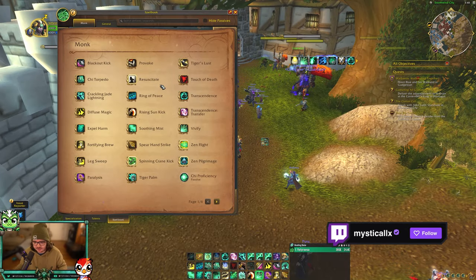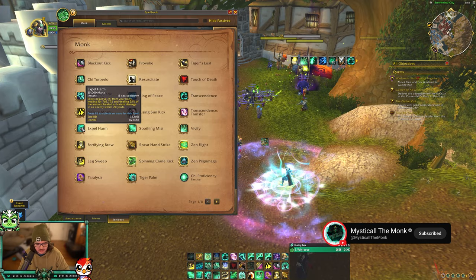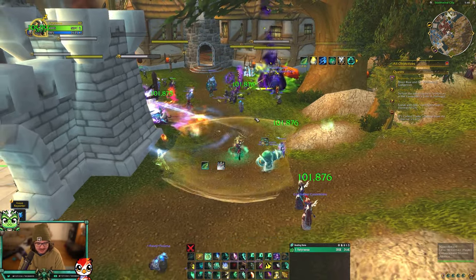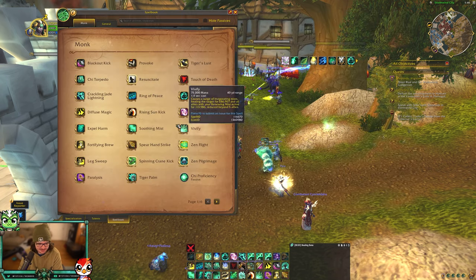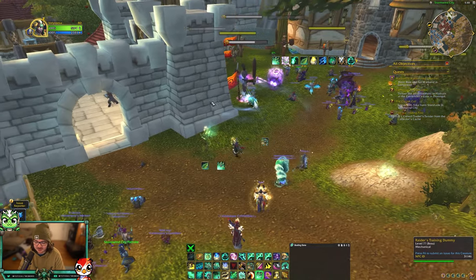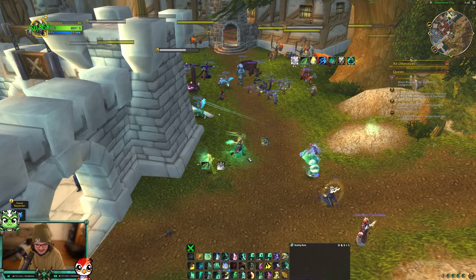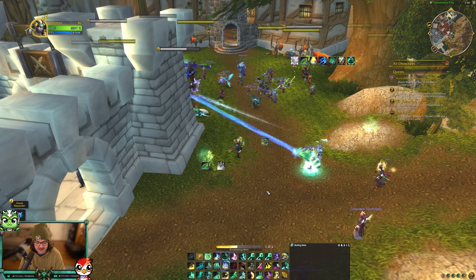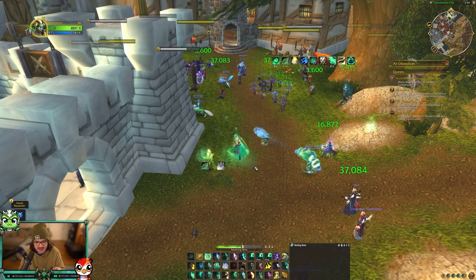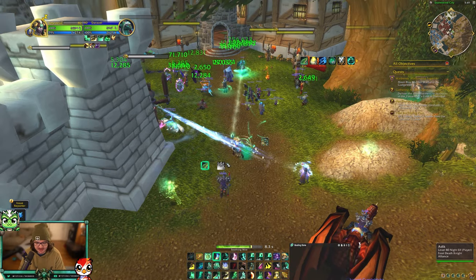Let me go over the core healing spells. Expel Harm is just a self-heal - a small heal on yourself, similar to what Healing Elixir used to be. Soothing Mist is your main channel and it makes Enveloping Mist and Vivify instant. To clarify: Vivify and Enveloping Mist normally have a cast time. But if you channel Soothing Mist first, you can use them instantly within it. You'll be using Soothing Mist paired with your healing spells.